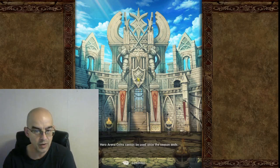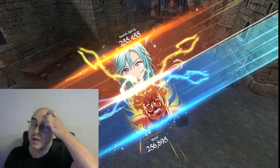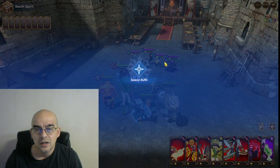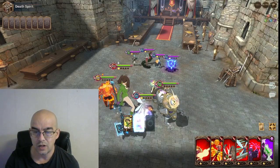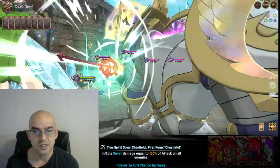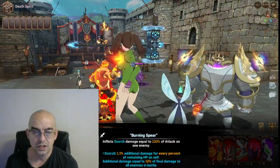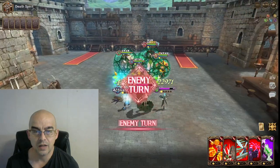I do struggle a little bit with this team — not on this phase, but on the second phase. I think I'm going to change the strategy just a little bit. So on the first turn, you want to kill Mono. Mono's buffs really do suck if you're against them, so we just take care of it right out of the picture.